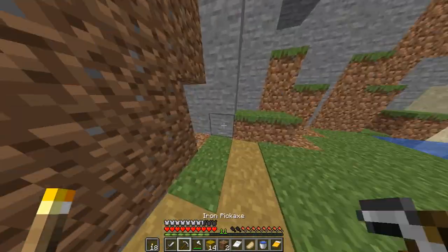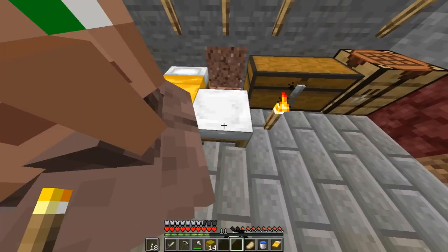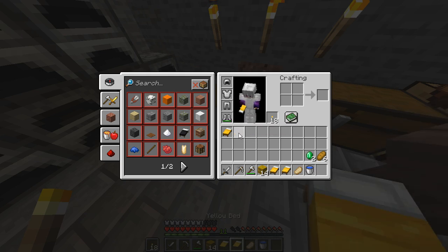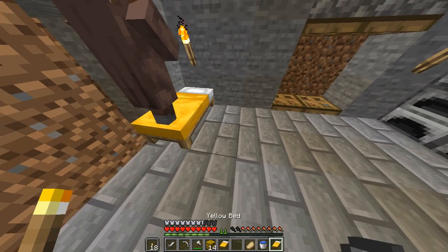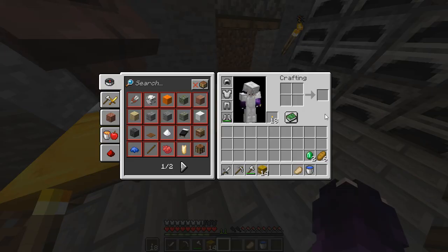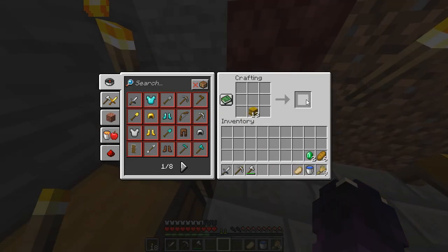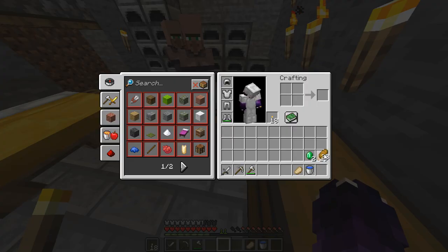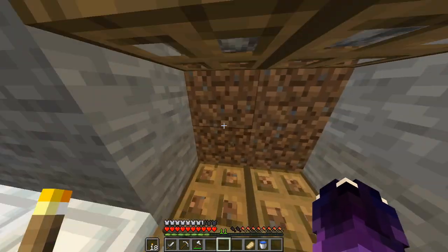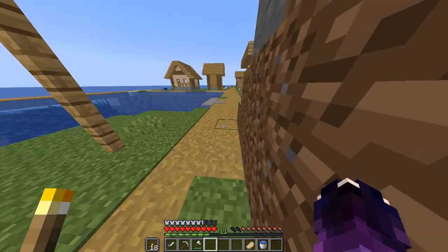Now let's get to the table. We will put the bed here. So let's put this in a bowl. We are doing this for now. This is the bread. We are going to put it in the bread. I'm going to put it in the place. We are going to put it in place.